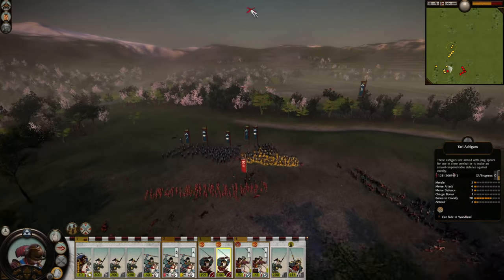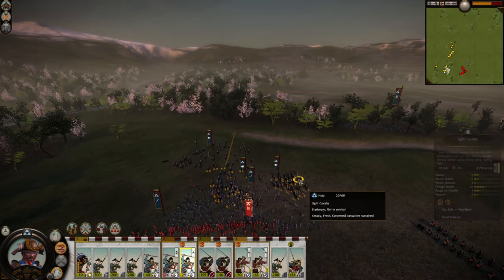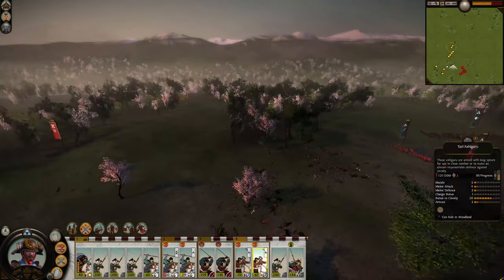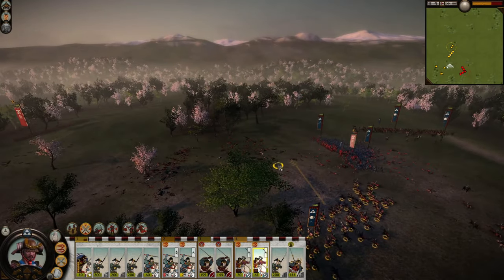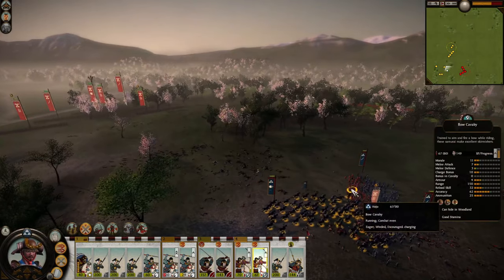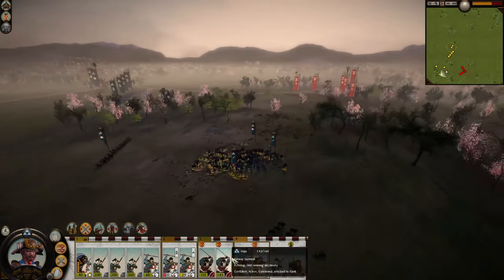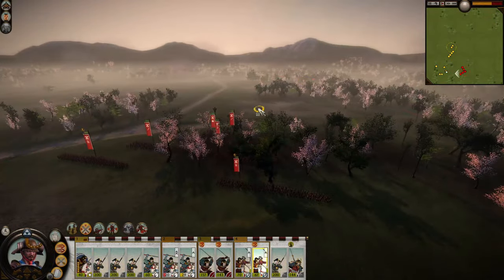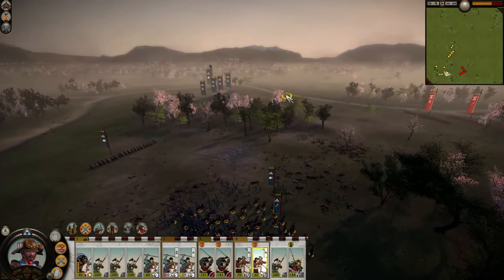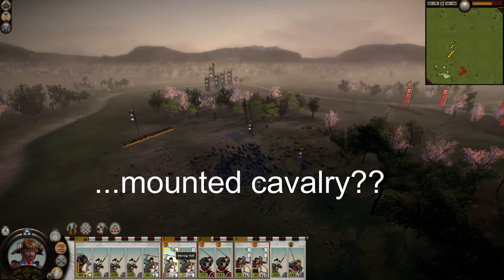Better get them out and charge — one horse got caught over there. Got the light cavalry out in time, and just charge the rear of this unit. Slaughter. I'm surprised the enemy army is not advancing — I guess when it calculates missile superiority it doesn't count bow cavalry, or maybe mounted cavalry in general, which is weird. I'm down to half ammunition right now.